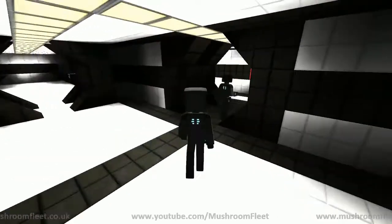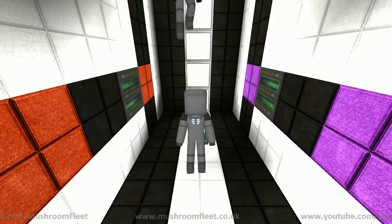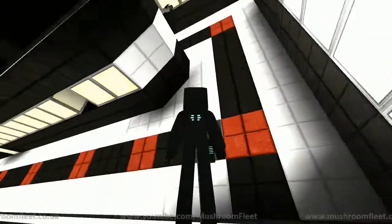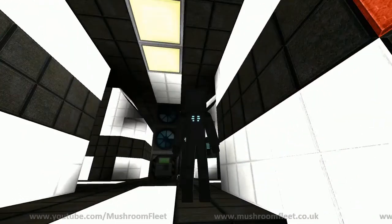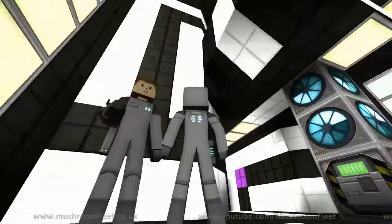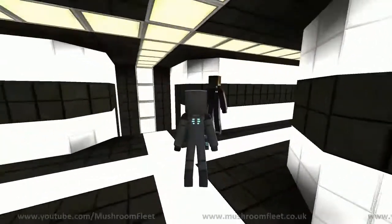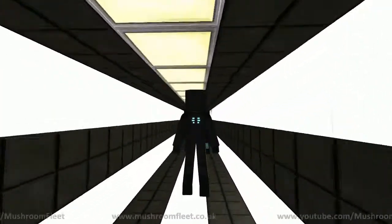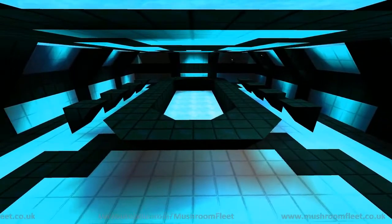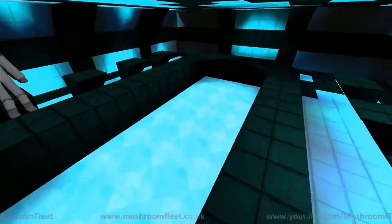We're going to go ahead and hop out of the crew quarters and have a little bit of fun. The next bit would have to be the meeting room, because every large ship needs to have a meeting room. And this is what I would call my fully detailed meeting room right now.